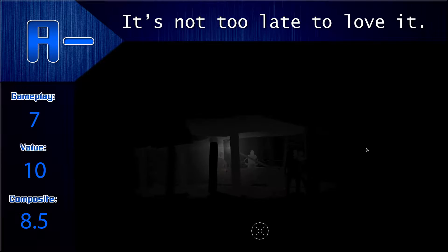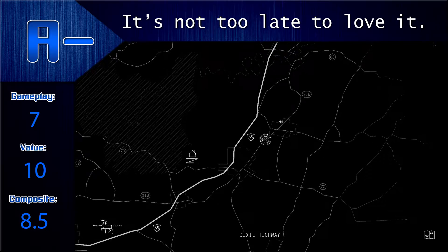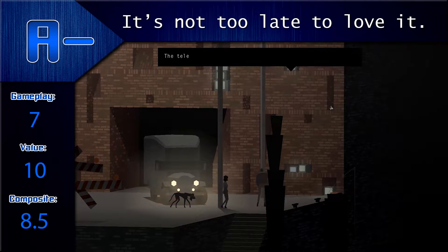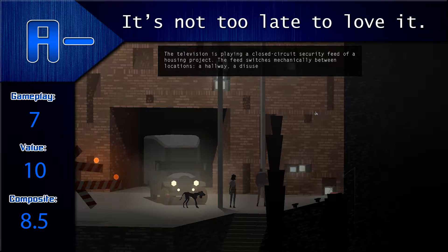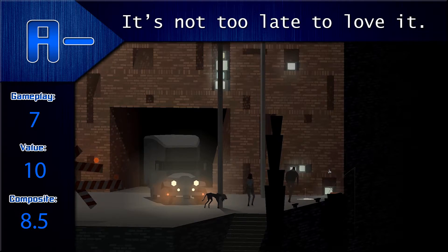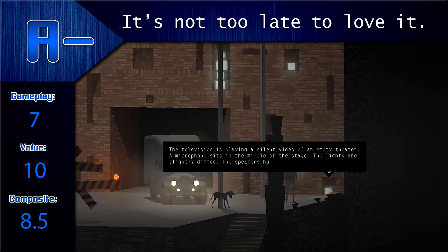Gameplay for Kentucky Route Zero earns a 7 out of 10 because while I can sing its praises for how artful it is, the fact of the matter is that it comes off as more of an art installation than an actual game. The controls when you're actually using them are clunky and sluggish, and at one point a character becomes injured and hobbles around making it all the worse. While that may be great for storytelling, it makes the game trickle on longer than I'd like — kind of like when grandpa's telling a story and goes off on a tangent instead of wrapping things up. And there isn't much gameplay to be had: no puzzles, you're just controlling the actors through their story arcs and discovering more about yourself.